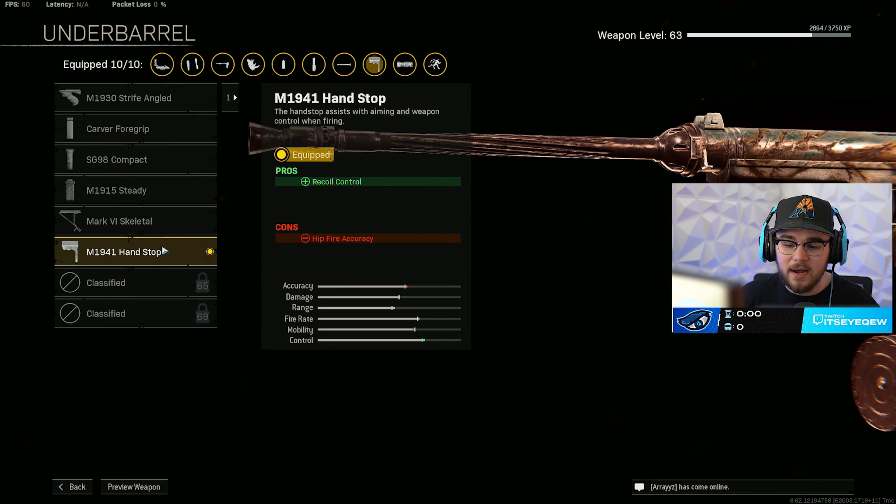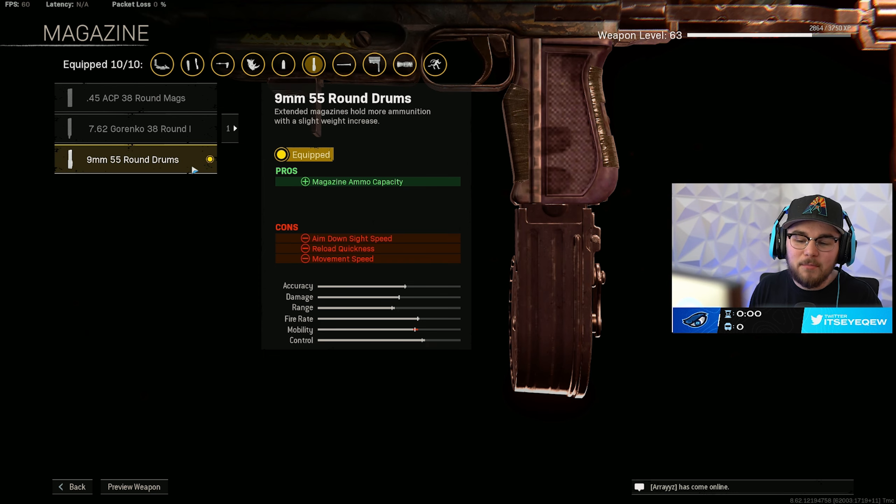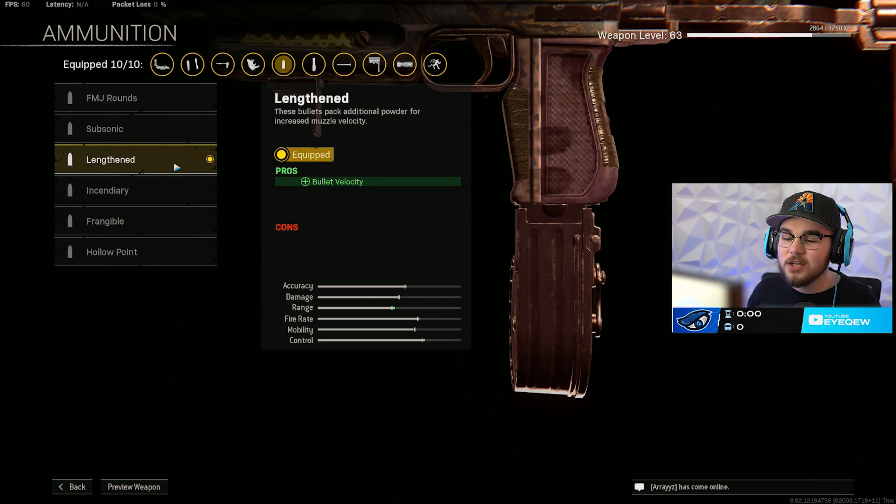This build and SMG has a crazy fire rate and crazy mobility, so I tossed on the M1941 Handstop just giving you even more recoil control, making you way more controllable around the map. If you feel like there's not that much recoil you can use the Mark 6 Skeletal instead. I was running the 9mm 55-round drum mag just giving you mag size — it does slow you down a little bit but it's not noticeable. For solos the 38 Gorenko mag is also very good.